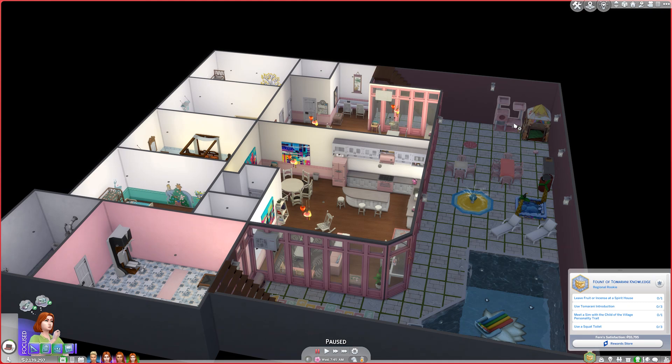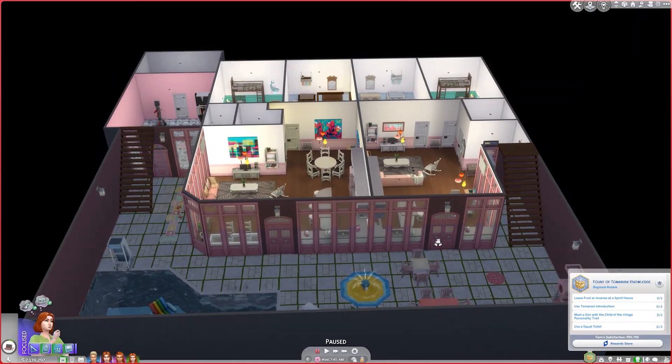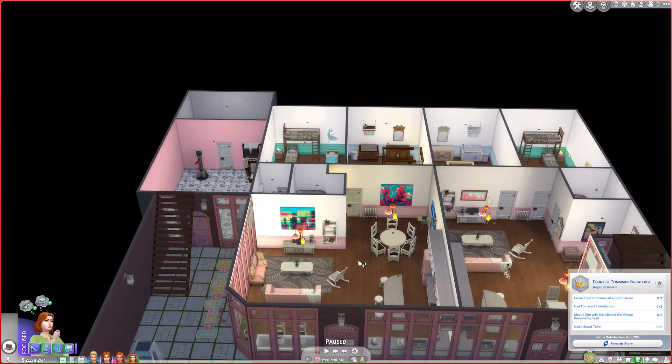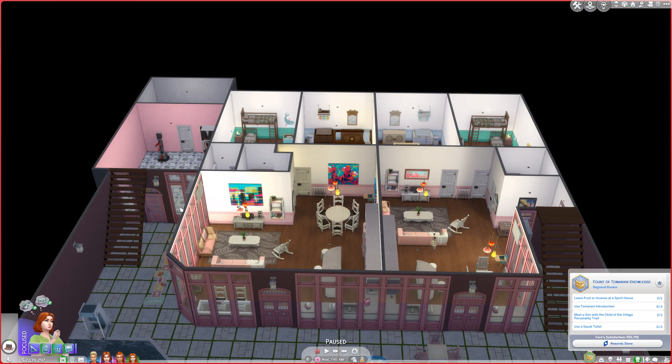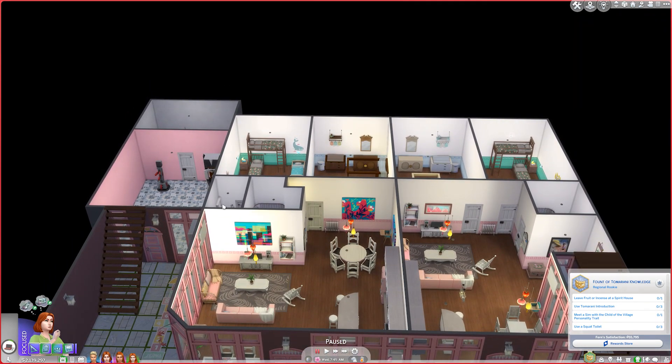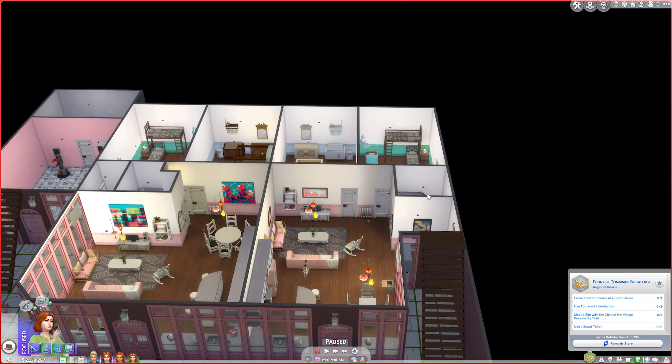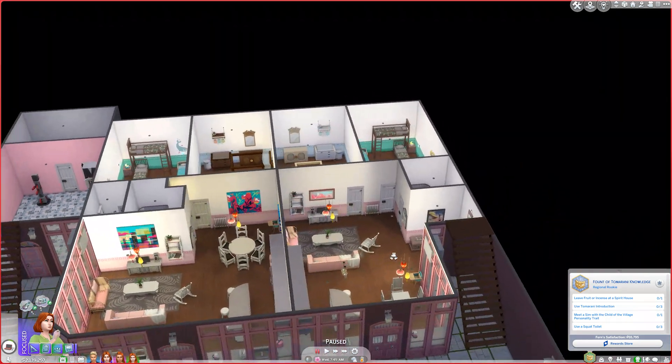One of my test plays had a tenant who moved in with three cats. There's also an exercise room and a utility room which will be shared. They have their own exercise equipment upstairs, but I figured shared amenities would be nice. So we have a two-bedroom, two-bathroom unit with an open floor plan living area, and a two-bedroom, one-bathroom unit also with an open floor plan.